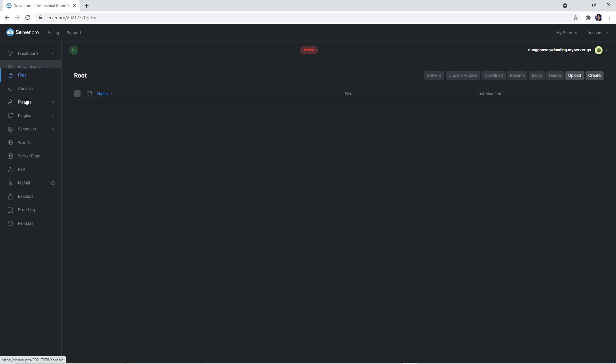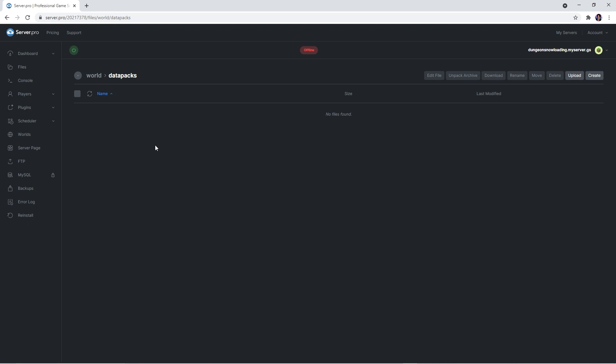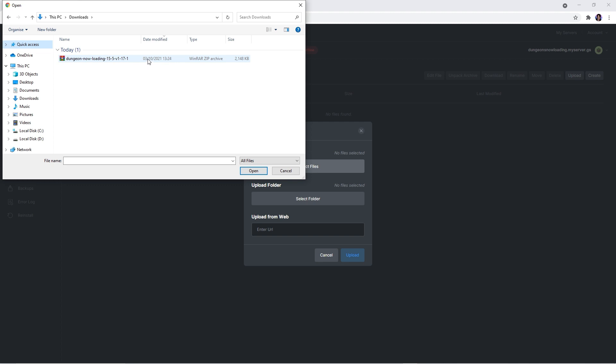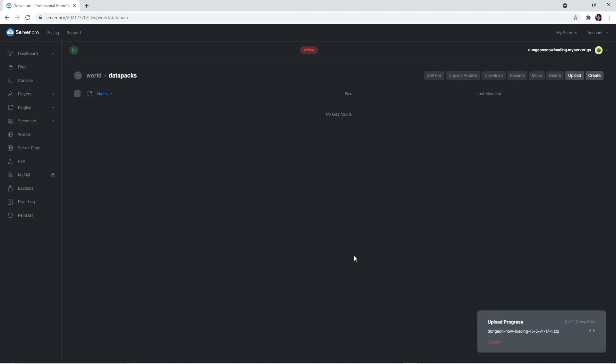Head over to the Files tab. Here you'll see a couple of different files, but the only thing we need to do right now is open up the world folder and then the data packs folder. Click the upload button in the top right, select file, and navigate to the area where you saved the Dungeon Now Loading zip. Then simply press open and upload — it'll take a couple seconds for the files to upload.